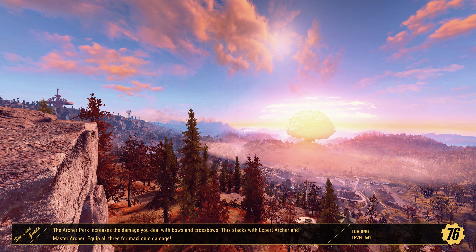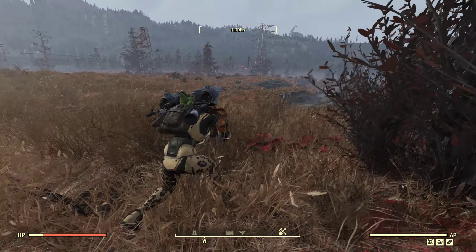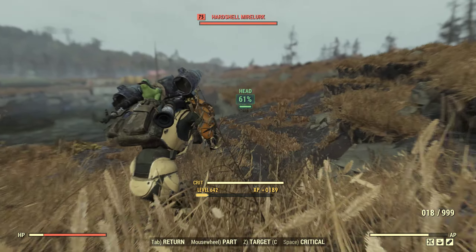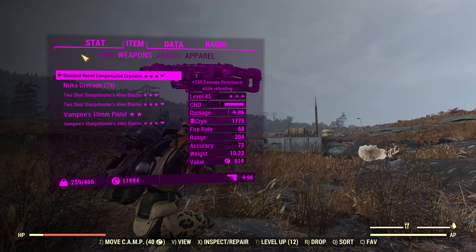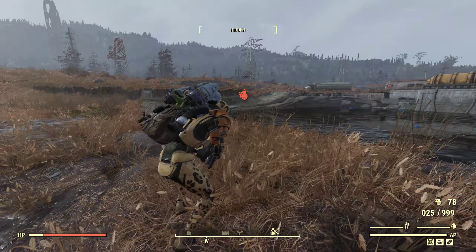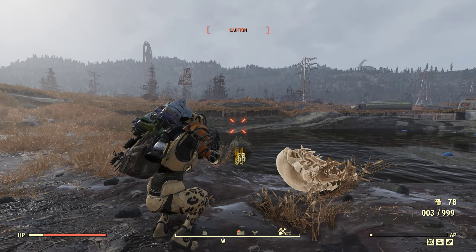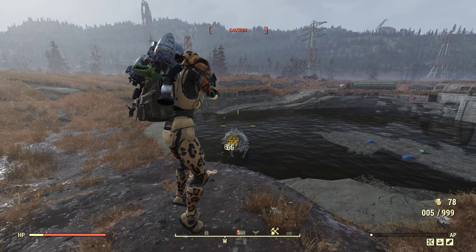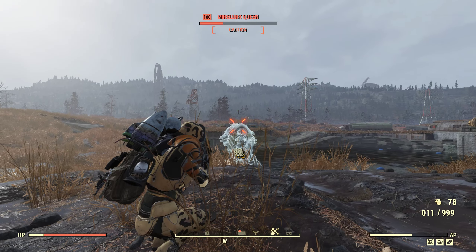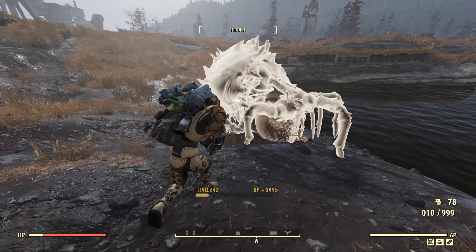I think cryolators and alien blasters are totally underrated — they are packing a punch. Going into a bloodied pistoleer version with the two-shot, we'll see some sick damage for sure. Look at how precise it is. I'll throw a nuke grenade down to wake her up. Let's go for the head. Don't die from that poison! Look at this — she is frozen, like solid frozen — and she's dead. That was easy.